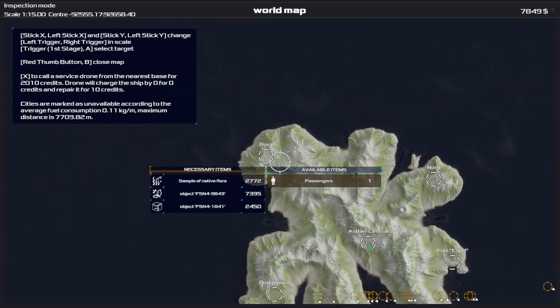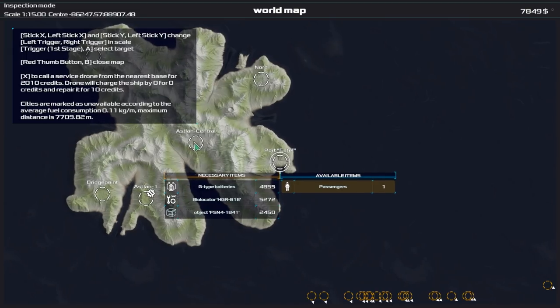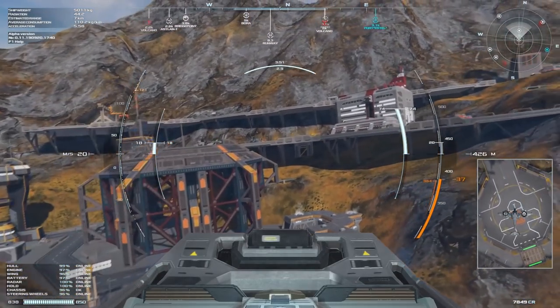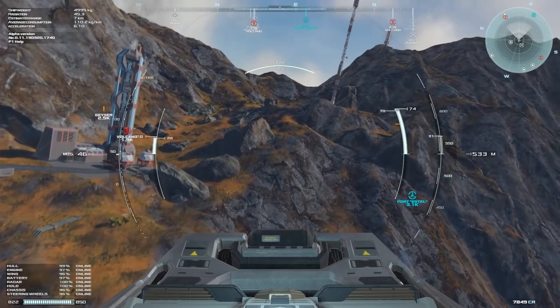On the world map we can see what other activities we can get involved in. There's a passenger mission there which I may come back to. Other than that we can pick up different commodities from the various locations, but for now let's go collect that passenger.